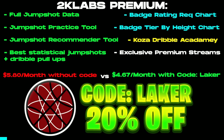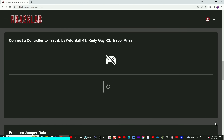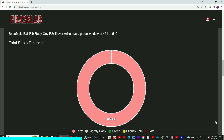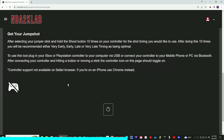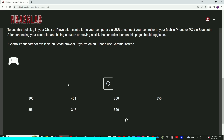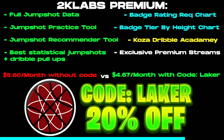Also, I'm partnering with NBA 2K Lab this year. You can use code Laker for 20% off at checkout at NBA2KLab.com. On the website you'll find statistical jump shot information, a jump shot tester where you plug your controller into your phone or PC to see early, green, or late feedback, and a jump shot recommender where you enter your height and rating to get a recommendation based on milliseconds of timing.